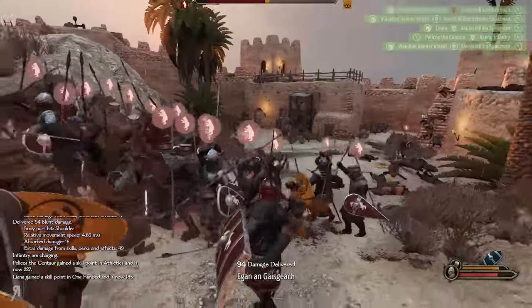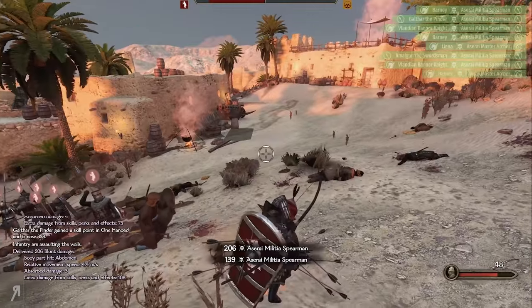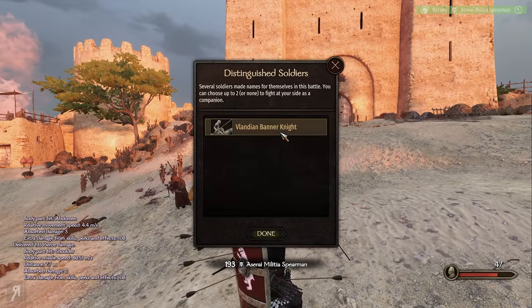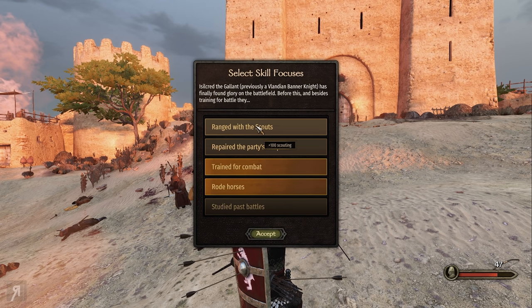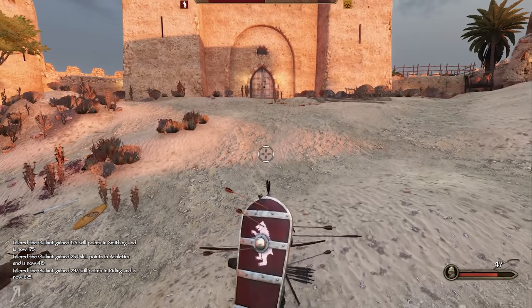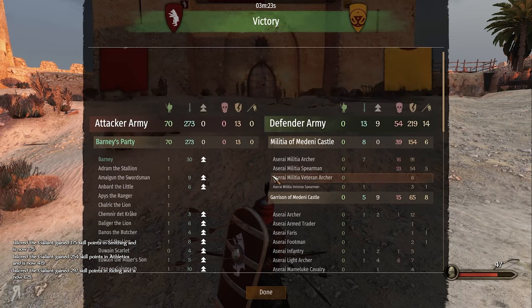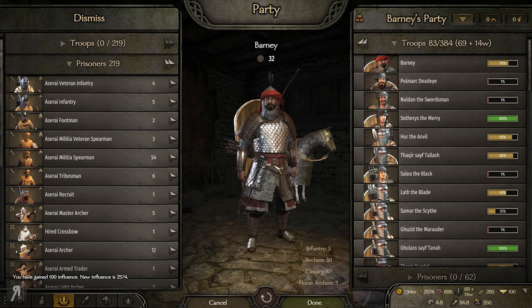I've actually changed my loadout for a lot of my companions: anyone with a ranged weapon has had their mount taken away and the slot locked, so they'll no longer be able to ride horses. Let's actually get this guy being the smith — he has 175 in smithing. I'm not entirely sure if that's good enough, to be honest.